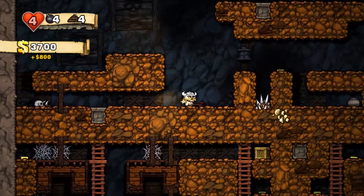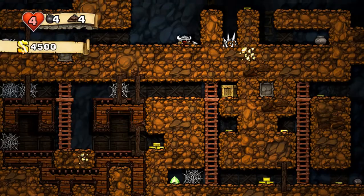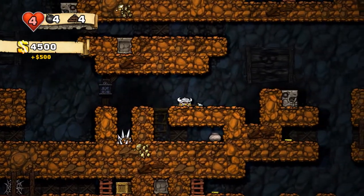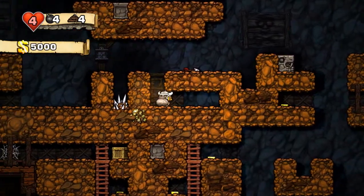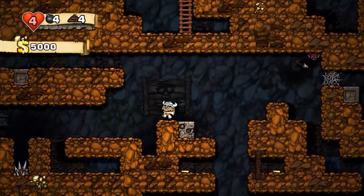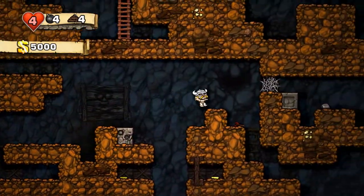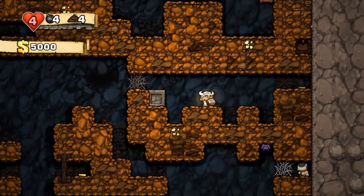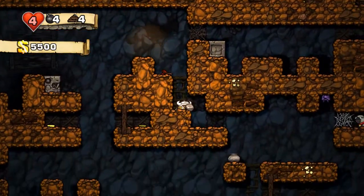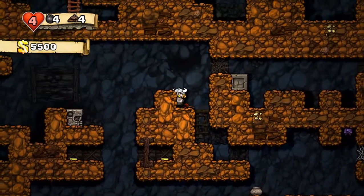So down we go. There's a crate which I can definitely go to and which I definitely will go to. Just use the pot here again. There's Monty, who we'll also make sure to get of course. I just want to get the skull first.